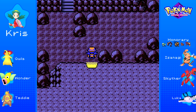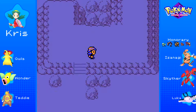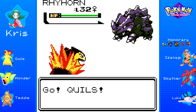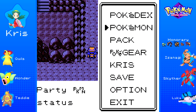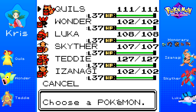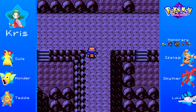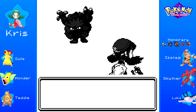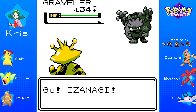I remember this Victory Road being very, very small, funny enough. But it's not to say it's not going to be tough, because there are still going to be some challenges here. What are the levels of the Pokemon like in this area? We have a Rhyhorn here — yeah, low 30s. That's a fairly reasonable level. I think I'm going to lead with Izanagi here. I don't think there are really that many trainers, if any, even in this area. Level 34 Graveler — not too bad.